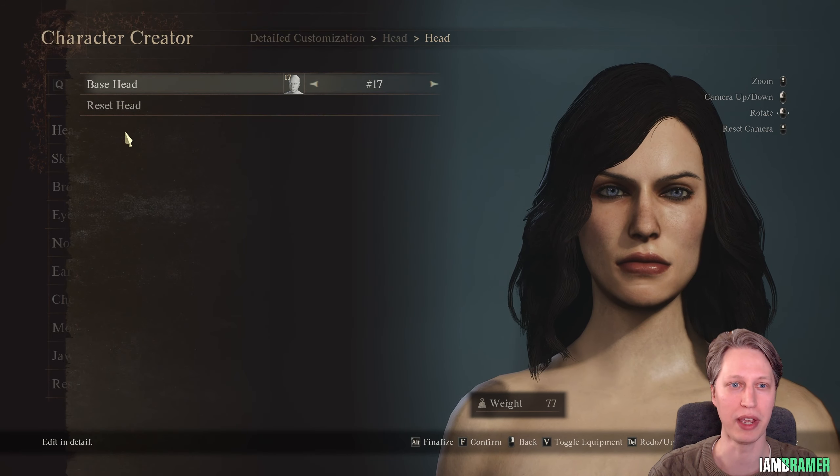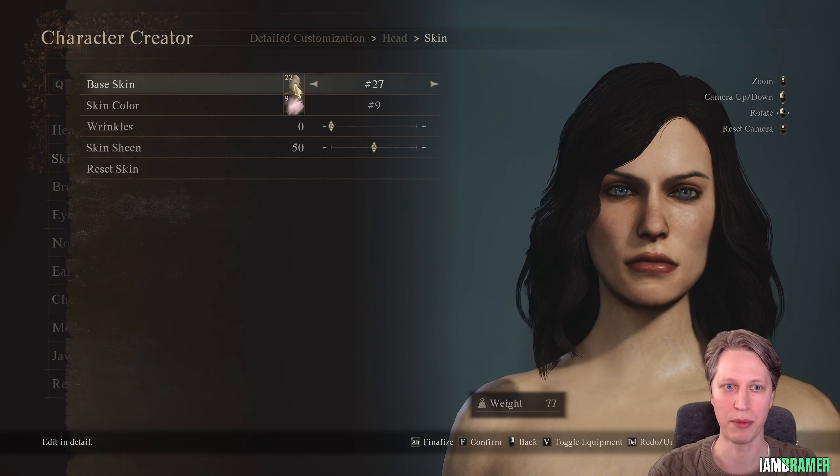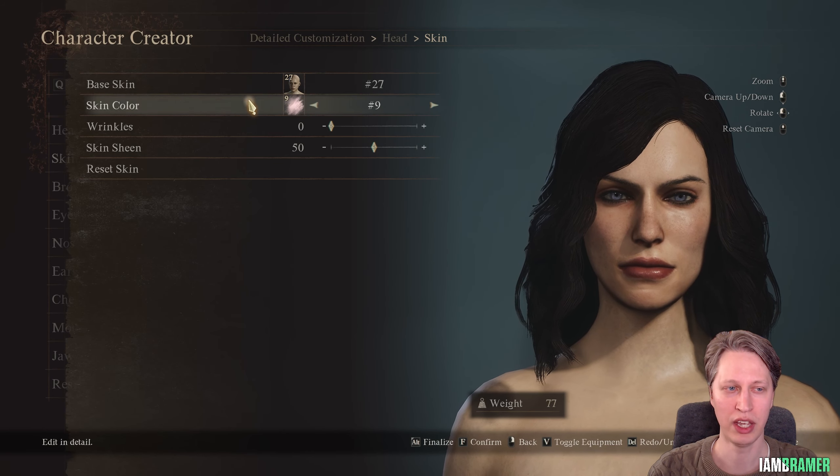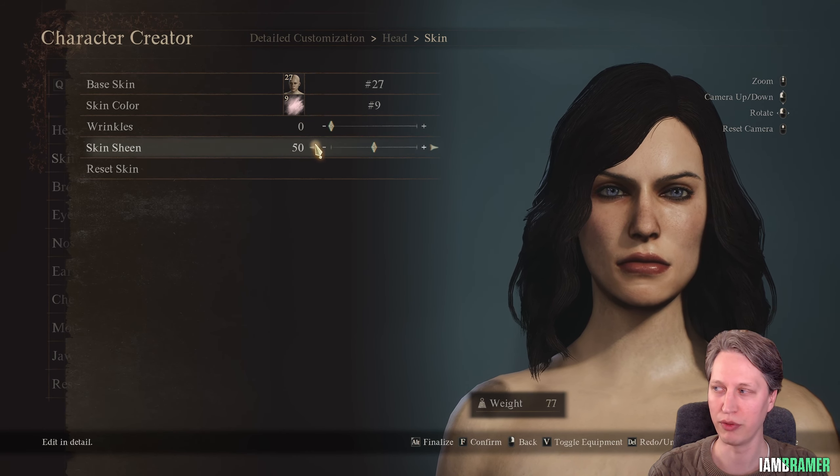I always like to start off with the base head — this is going to be a base head of 17. For her skin, I'm using skin number 27 and skin color 9, with no wrinkles and a skin sheen of 50.